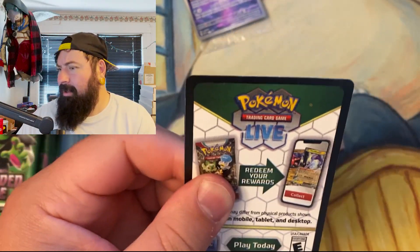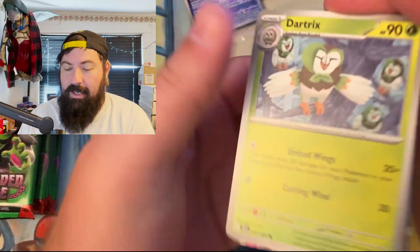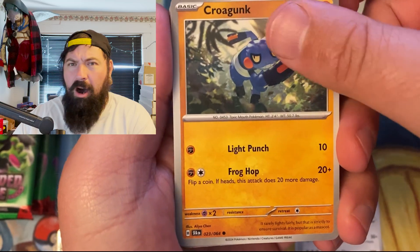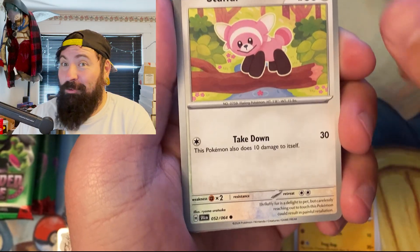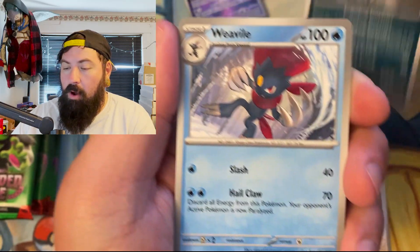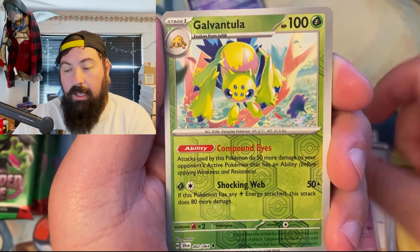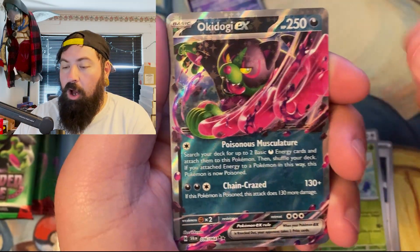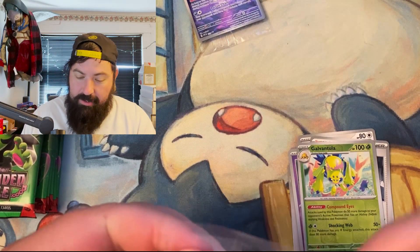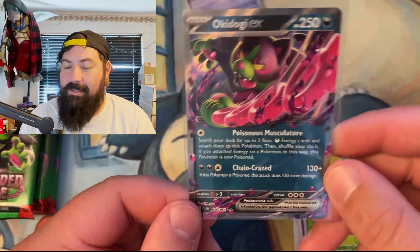We got what, three or four hits last time? Who knows — anything's on the table with this set. We got those promos, Malamar, Vile. Zero hits there — I thought we had something. Okey Dokey! We got Monkey Dory last time, Okey Dokey to start us off — that's our hit. Awesome!